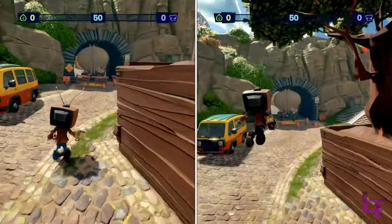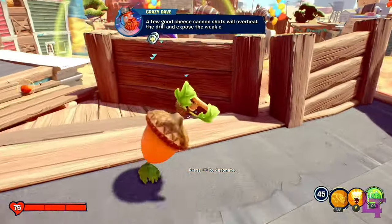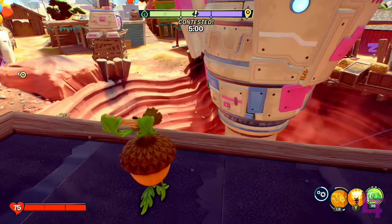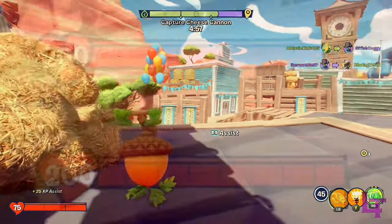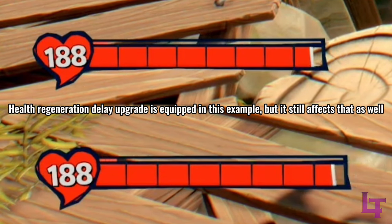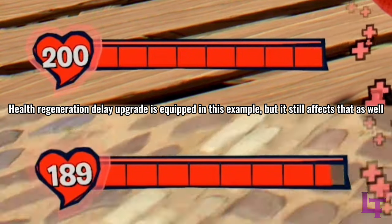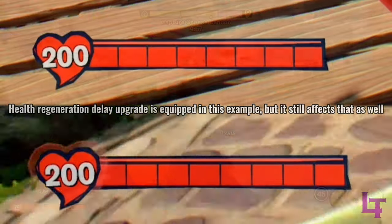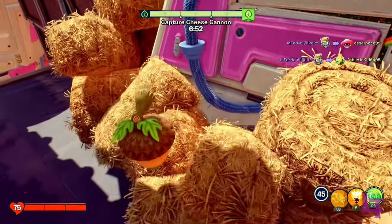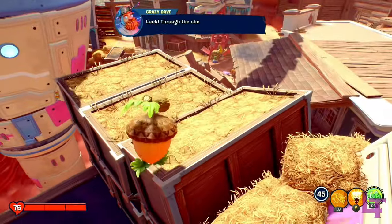One of the most critical pieces of information that often goes overlooked when it comes to sprinting is health regeneration. Normally it takes 8 seconds to start regenerating health, at a rate of 20 health per second. However, whilst sprinting, both of these values become significantly worse — with it taking over 12 seconds to start regenerating health, and said health regeneration only working at half speed. So as a general rule of thumb, if you are injured coming out of a fight and need your health back as soon as possible, do not sprint, or you'll not only take longer to start recovering health, but also take longer to do so.